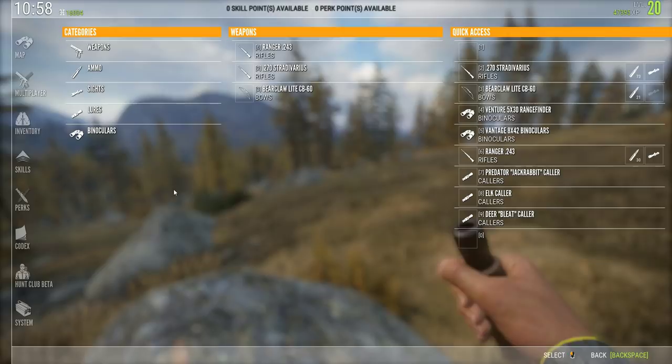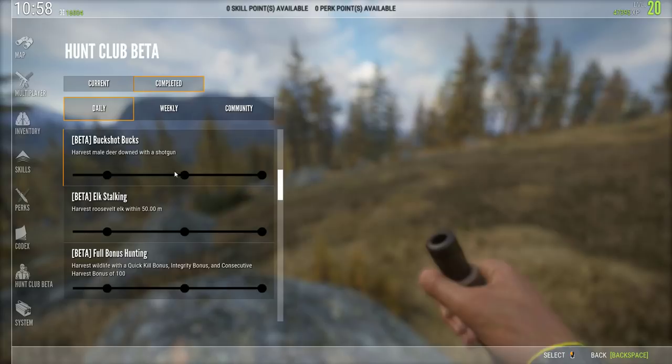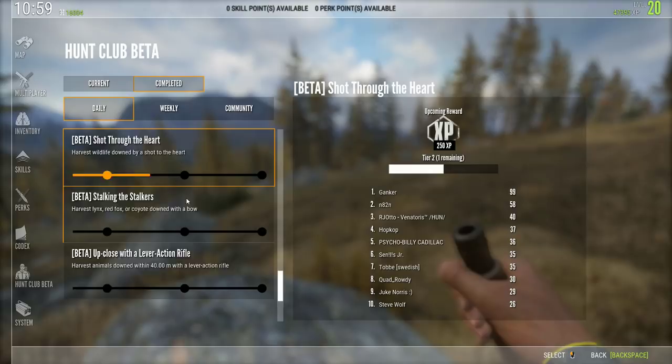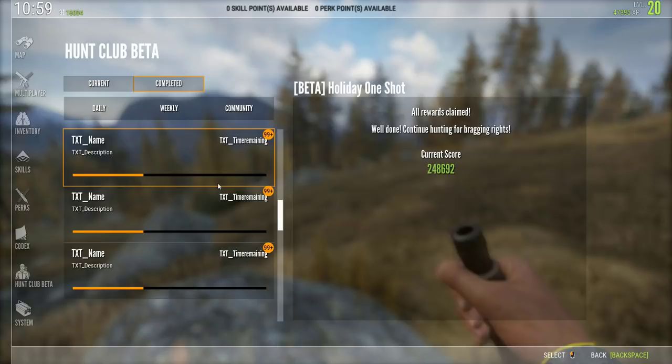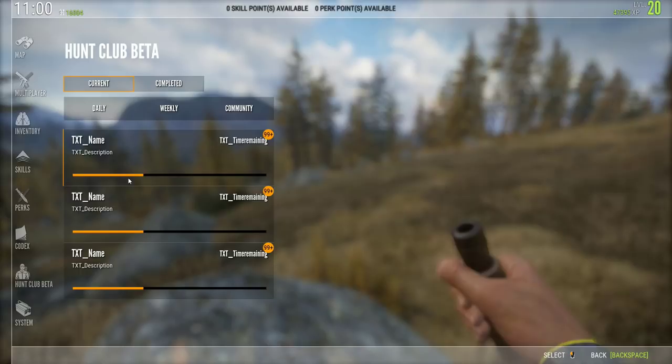I am using the 270 Stradivarius, which I got from the Hunt Club beta. It's a beautiful little thing. Down at the bottom here is a great way for picking up XP, and you can just see whatever your daily is — just different things you've got to do. There was a community challenge which we completed, and that's how we got the Stradivarius. So keep your eye on that guys, do your dailies as often as possible.